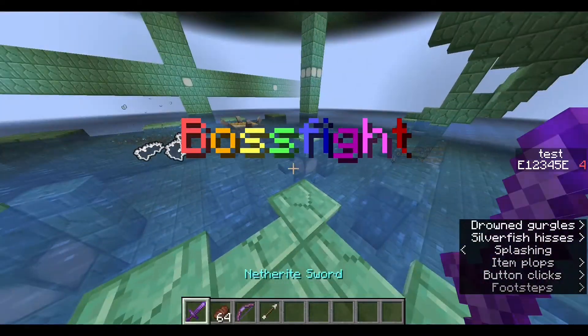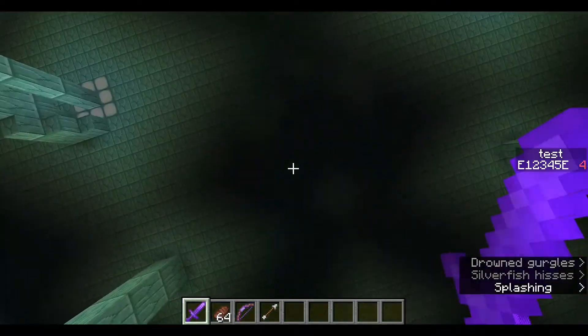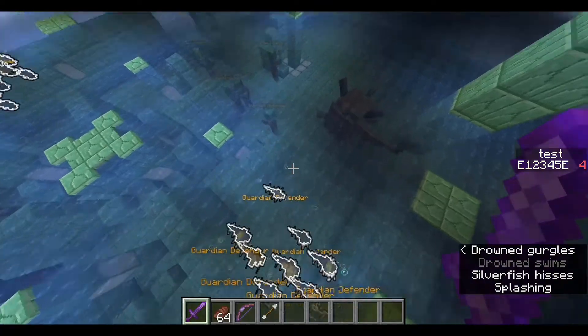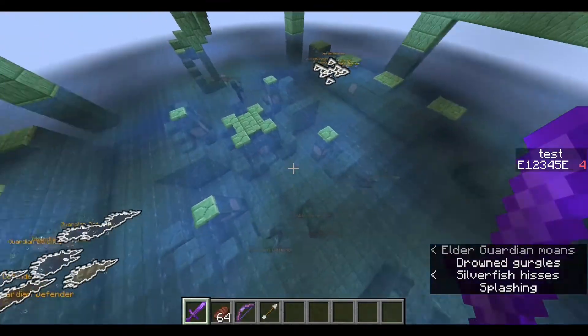If I press this button, you'll see I get teleported into the boss room. That's the big patch of silverfish that spawns directly below those armor stands. And these are the drowned — they also spawn directly below the armor stands.